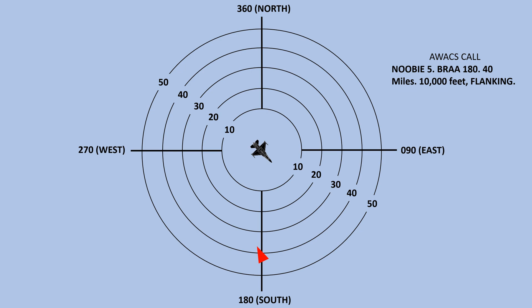Newbie 5, BRAA, 180, 40 miles, 10,000 feet, flanking. This call is in reference to the target to our south. He is at a heading of 180 from our plane. He is at 40 miles at an altitude of 10,000 feet. His aspect is flanking, which means he is pointing in our general direction, but if nothing changes, he's going to be flying to the side of us.